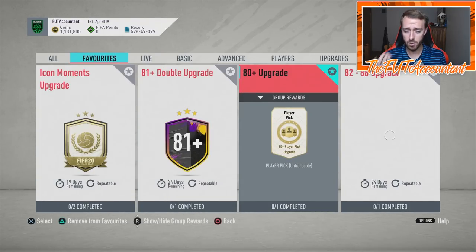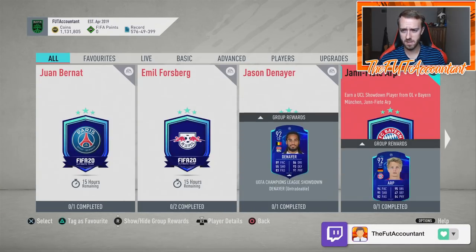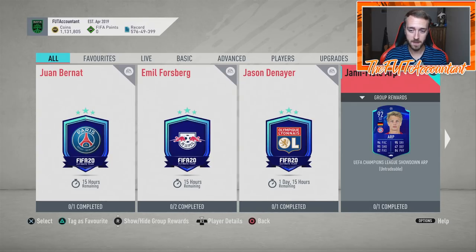So many people have been asking how to do upgrade packs right now — this is the way: run the 82-to-88, rinse it into the 83-plus and the Icon Moments upgrade, and spam those 82-to-88 over and over. If you want to do any Champions League Showdowns, get in on those very soon — they expire quickly and those cards will get upgraded to plus-three. Arp would probably be upgraded to 95 by the weekend if Bayern win. If you enjoyed this, smash a thumbs up, comment below, and subscribe!